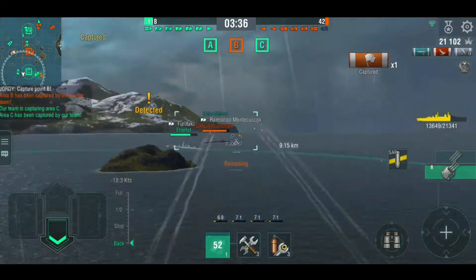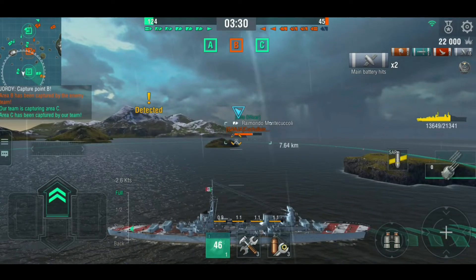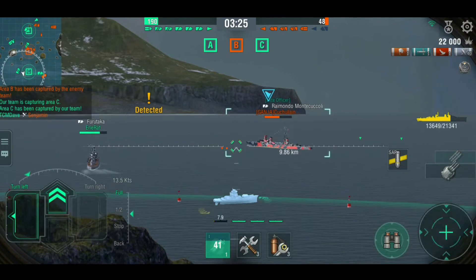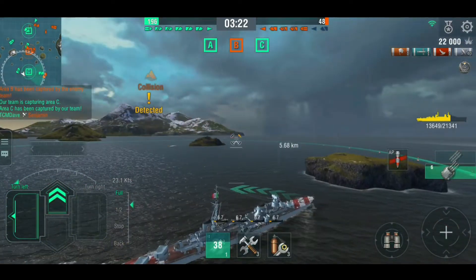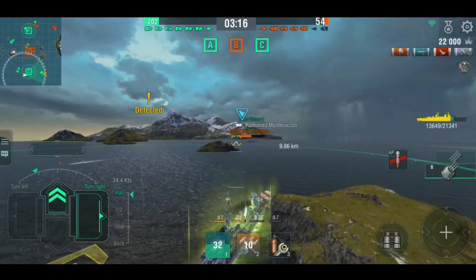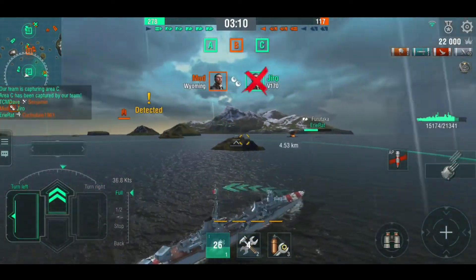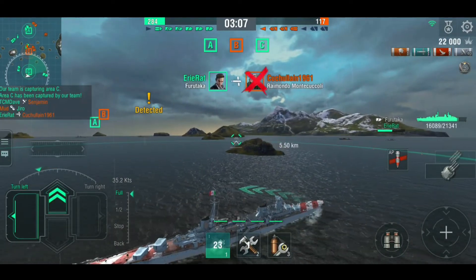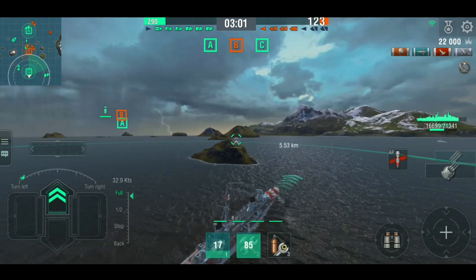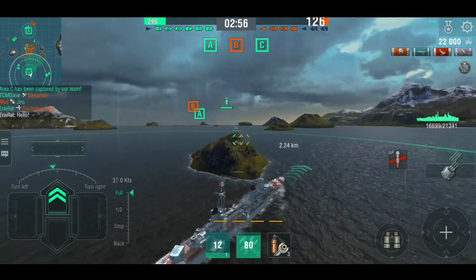Here's the Raimondo. The opposing enemy team — there's a Furutaka and a Raimondo having a torpedo duel, which should go in the Furutaka's direction because the Furutaka has way better torpedoes. The Raimondo has a better reload, but if they're still torpedoing each other after the reload period, well that's a bit of a shame. As predicted, the Furutaka just has more torpedo tubes and better angles. When they hit, they do good damage.